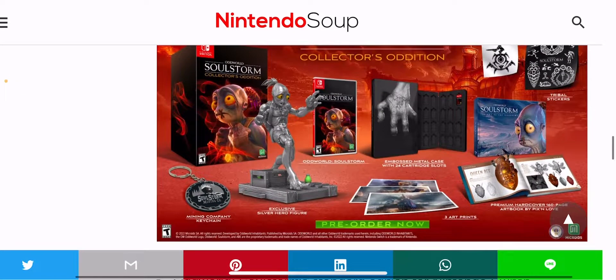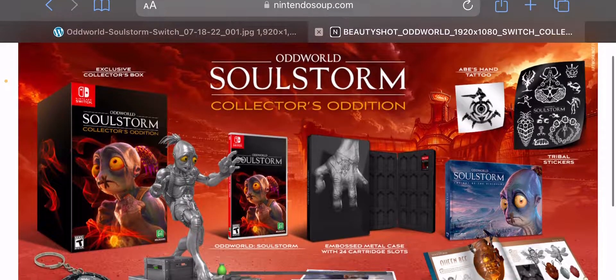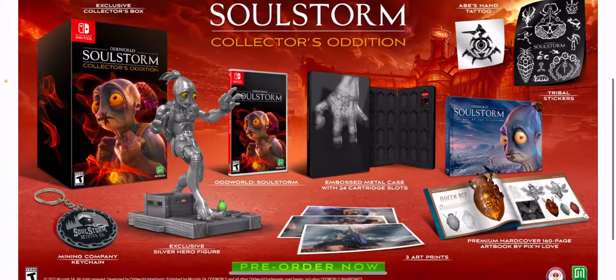Let me know in the comments below what you guys think of this really dope-looking collector edition. I really love it, and being a collector, I'll definitely get both, especially the Abe statue which looks a lot different than the previous Oddworld Soulstorm. This is a definite pickup for the Loot Gamer and a definite unboxing. I'll let you guys know when the release date of this awesome Soulstorm Collector Edition is announced.